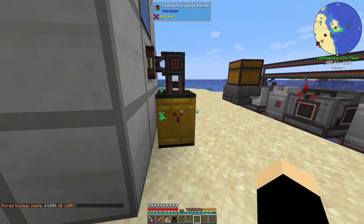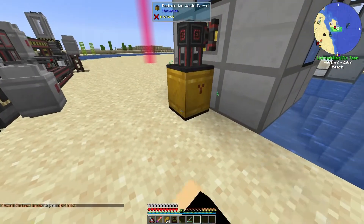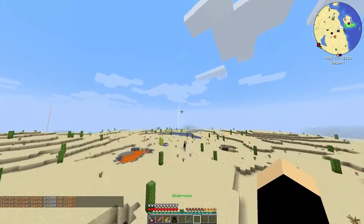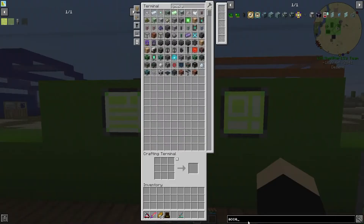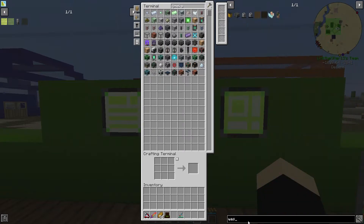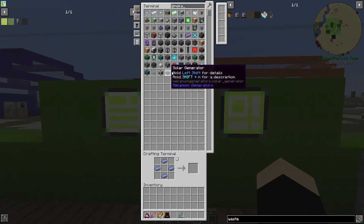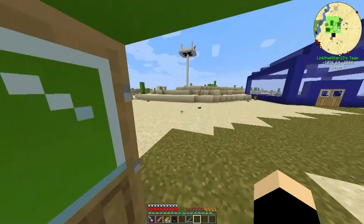Why is this at 100%? Oh no — why is this a hundred percent? That's not good, that's not good at all — the place is going to blow up! I haven't even run it that long. We're gonna have to do something with all that nuclear waste. I apologize for this, I actually was not aware of it. I don't even think I left the game on overnight for it to do that — that's weird. I turned the reactor off so we should be good.